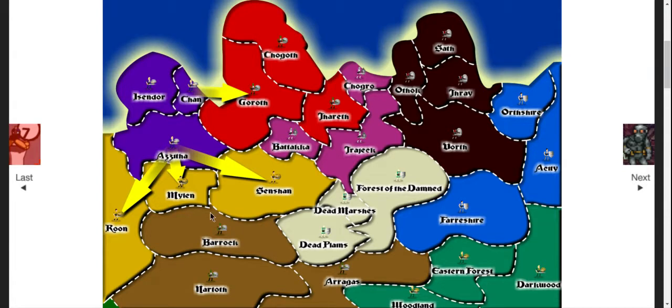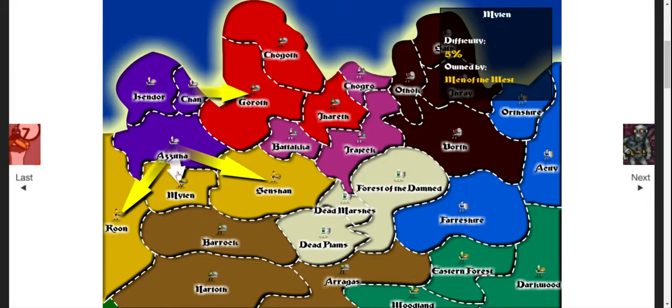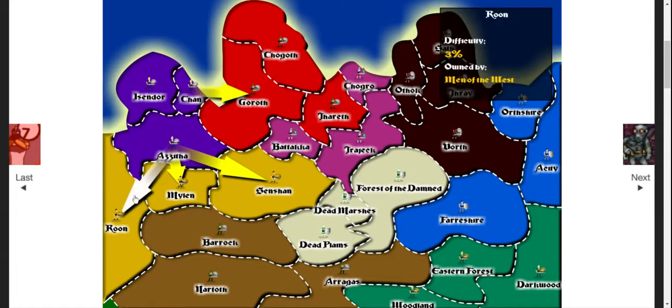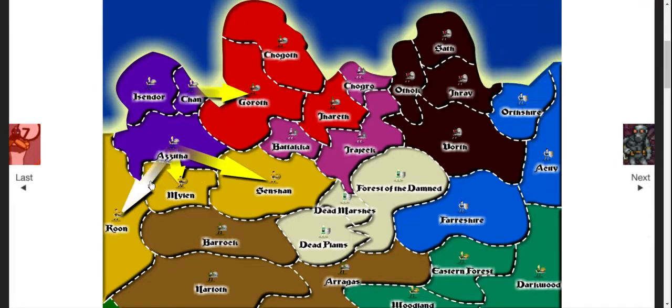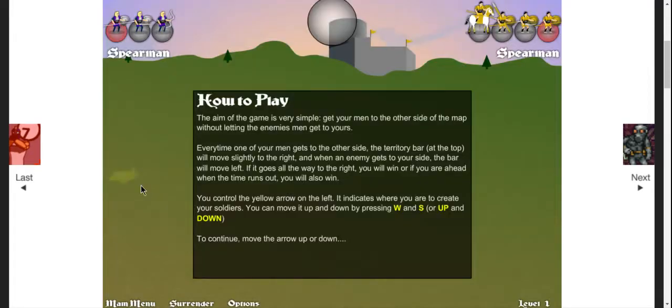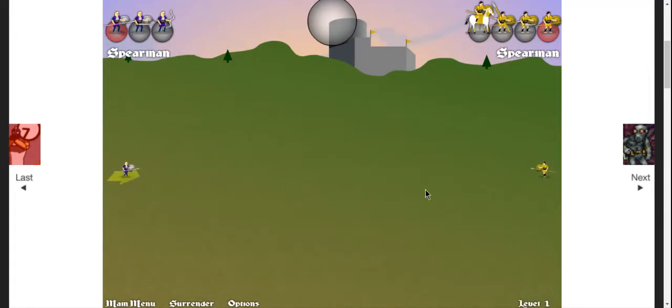Basically you have this map and your goal is to take over the entire thing. As I highlight, you can't just go for a random place — you have to pick one of the closest ones, which happen to be the Orcs of the North and the Men of the West. The difficulty in the top right is three percent, so it shouldn't be hard.